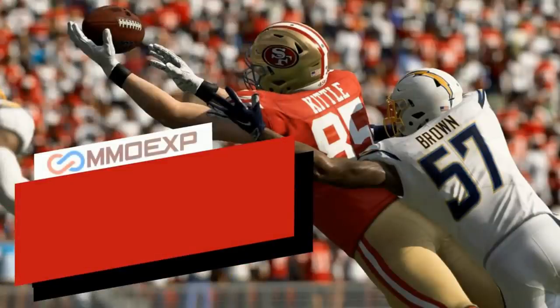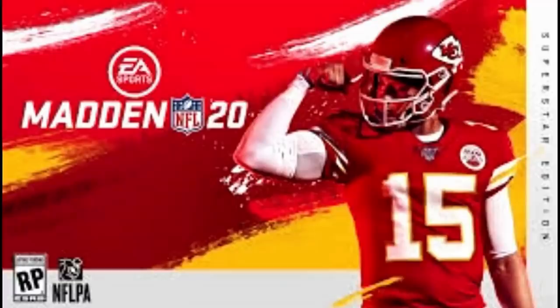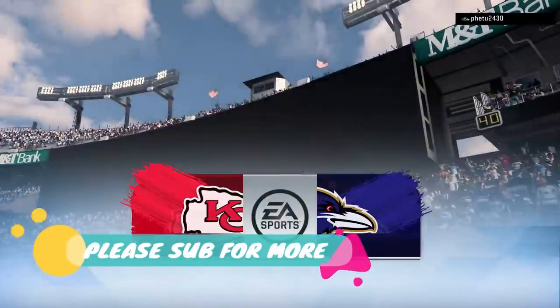Need some fast, cheap, reliable MUT coins? Go to mmoxp.com and use discount code 'money shot' for 5% off your order — link in the description below. Welcome back YouTubers and Madden fans, this is Mad Money Shot, sniffing out the Madden cheese as always.